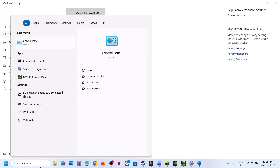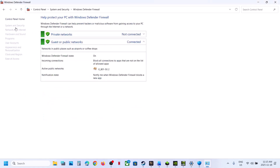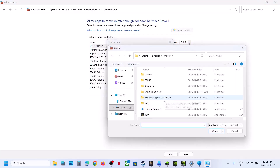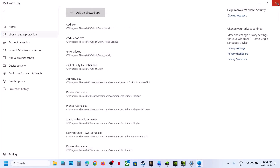Now type 'Control Panel' in the Windows search box. Go to Control Panel > System and Security > Windows Defender Firewall > Allow an app or feature through Windows Defender Firewall. Click Change Settings, then Allow Another App, click Browse, go to the game installation folder, select the game EXE file, click Open, then Add. Once added, you can launch the game.